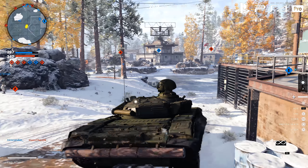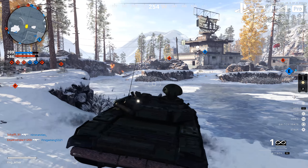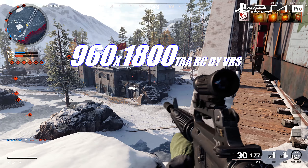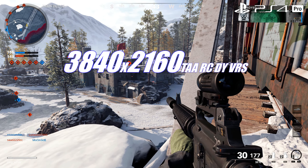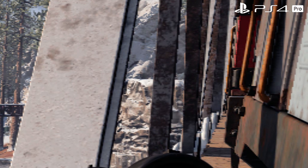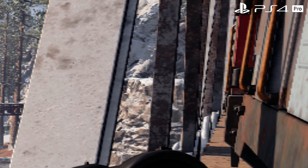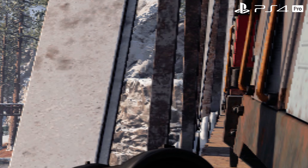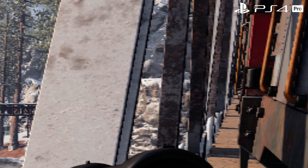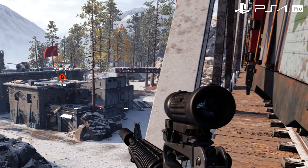On the PS4 Pro, the same reconstruction method is used, with the best count seeing a 66% increase at 1920x1800 — better than the base model. At worst, this can be 25% higher with a quarter 960x1800 native front buffer, which can leave obvious interlace-like traces in action. The alpha here also exhibits a bug that can cause the reconstruction to fail even when still.